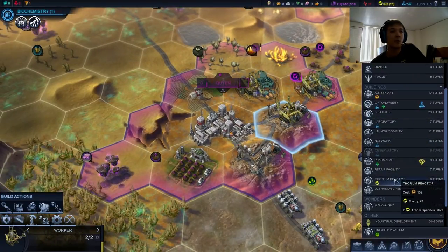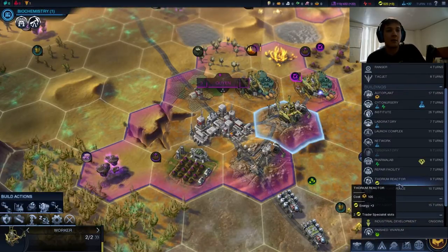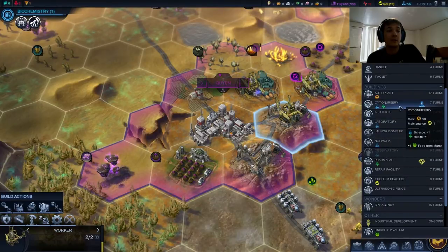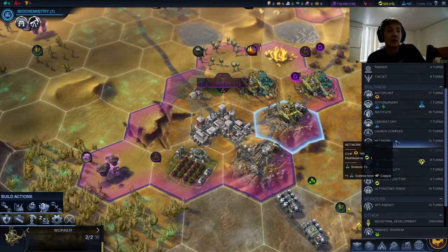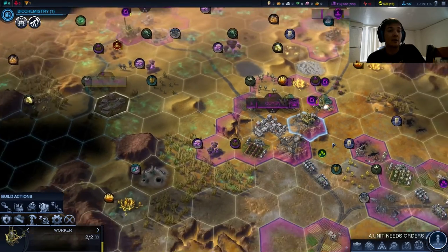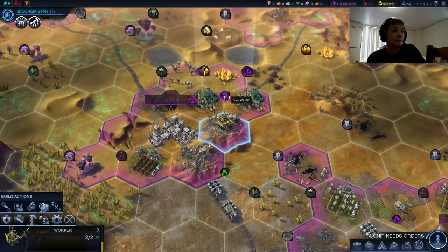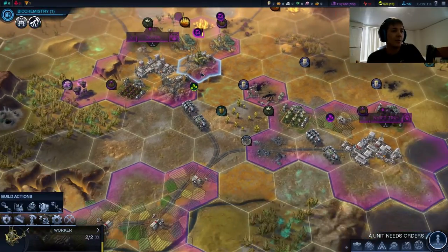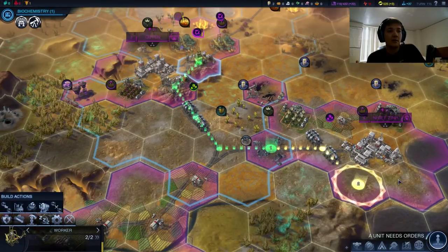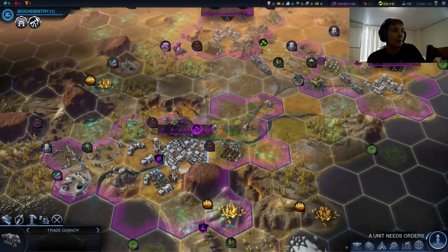We have the Vivarium up already, so we can go Thorium Reactor for more long-term energy, or pick up the lab, or go Cytonursery. I think honestly the lab is probably the best choice right now — the short-term and long-term science is just critical. Looks like we finished a mine here. We can get building three Biowells in Ninetin — that'll really start the growth rolling.